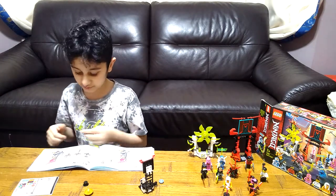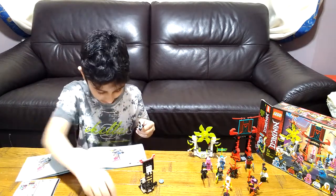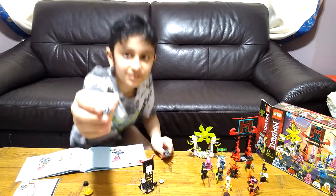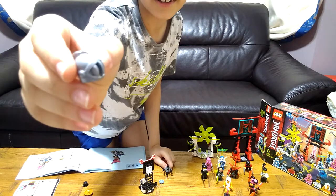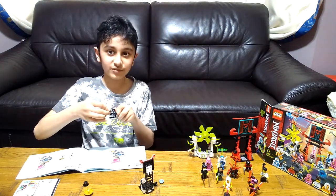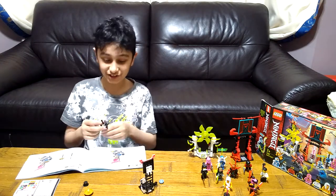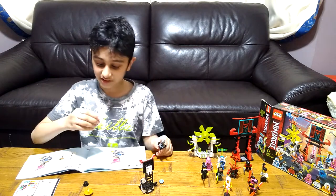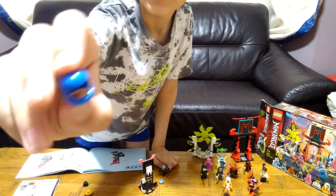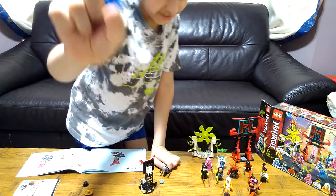I got distracted with that. We've got a knight helmet — this is a very old piece; it came in sets from around the 1980s. And we got it in this new Ninjago set. We also got what looks like Apocalypse Benny's helmet, but it's fixed.